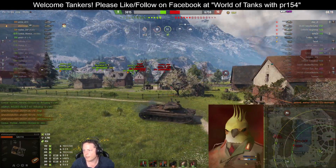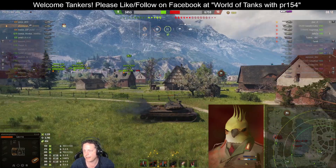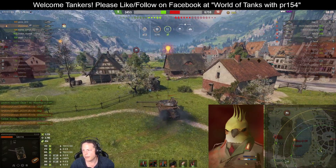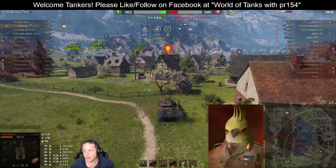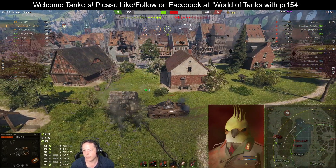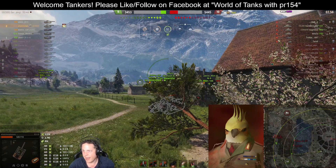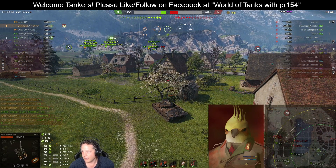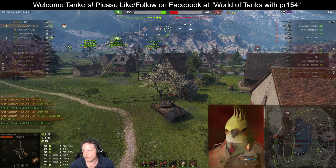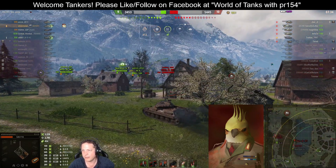Looking down the four-line, the Scorpion G appears to be held up by the Rheinmetall Borsig Waffenträger and the tier 8 British light tank, the LHMTV. The IS-3 on the two-line takes a decent hit. Between it and the Rheinmetall Borsig Waffenträger, the friendly team is holding the two-line together. The backs are against the wall — they're 2,000 hit points down, however only one tank down. The battle is by no means over. Focus fire and threat triage will be the necessary tools to win.